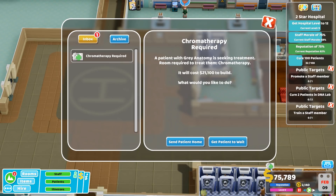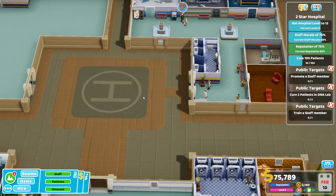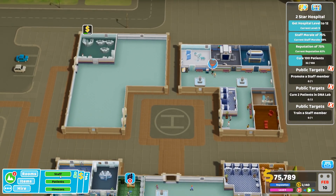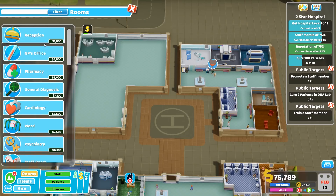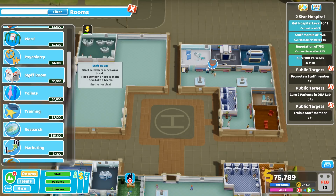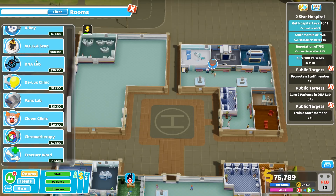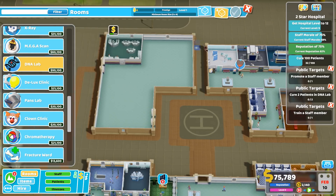Inspection report - I've got 5,000 for the inspection, nice. The next thing I need to build, if I can really quickly build it before we run out of money, is going to be my DNA lab. That's going to be quite expensive.